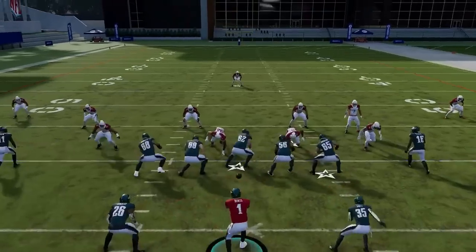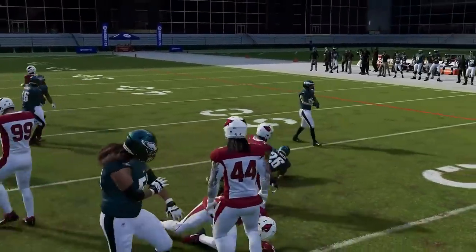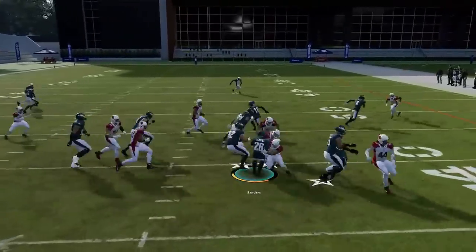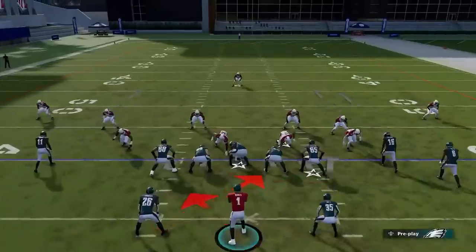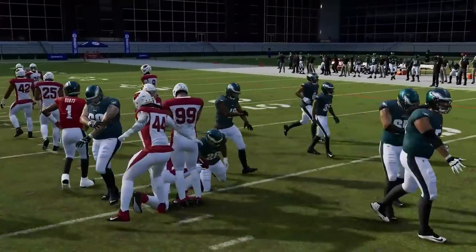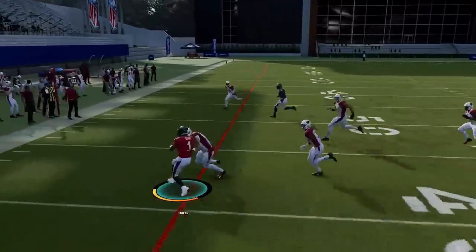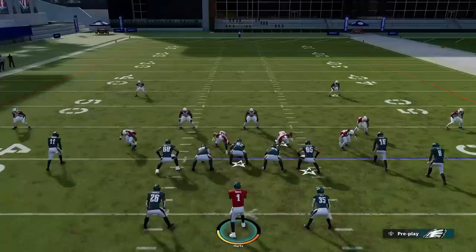Out of the Split Close we've got the Read Option again — just reading that RE defender one more time. If he drops back, hand it off. If he's aggressive and attacks the running back, keep with the quarterback. In reality, even if he attacks the running back you can still hand it off, but the bigger play is when he's aggressive and you go out the back door with the quarterback. Isaiah Simmons will catch him since he's one of the fastest linebackers in the game, but that's still your best option.